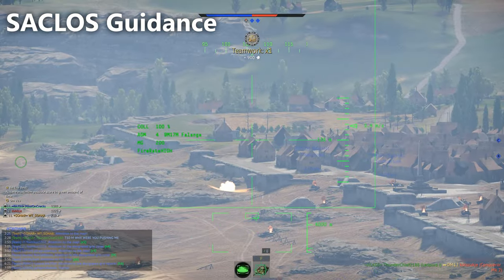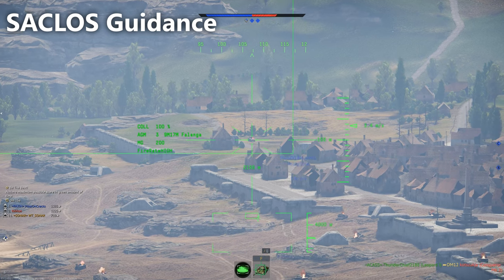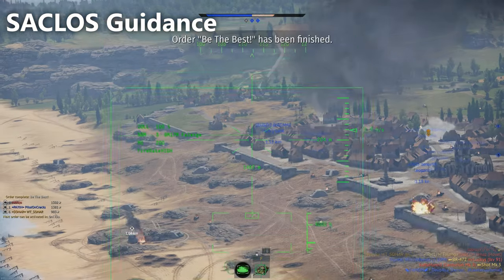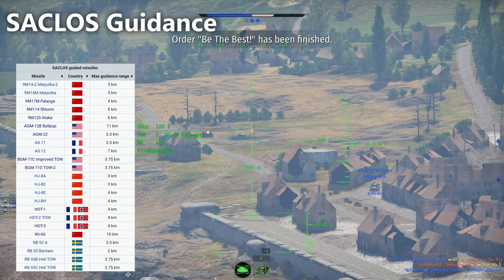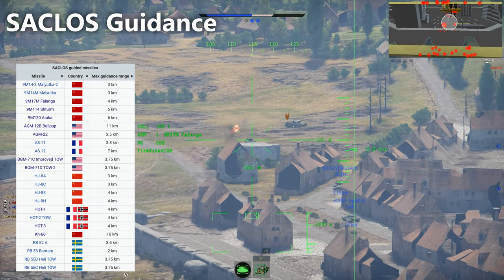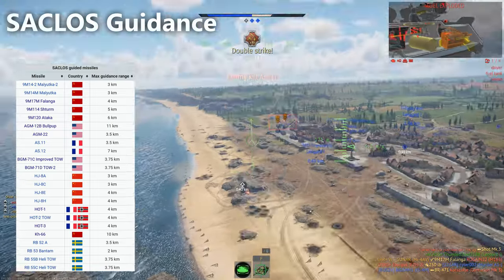The second type of missile we have is SACLOS, which is Semi-Automatic Command to Line-of-Sight. These are similar to MCLOS, however they have a little computer that makes adjustments for you so you don't need the arrow keys — it just goes to where your aircraft's nose is pointing. Here's the list of SACLOS missiles in the game. Most of these are found on helicopters and not on aircraft. I'm using the Phalanx in this video, which is on a helicopter and is the worst SACLOS in the game.